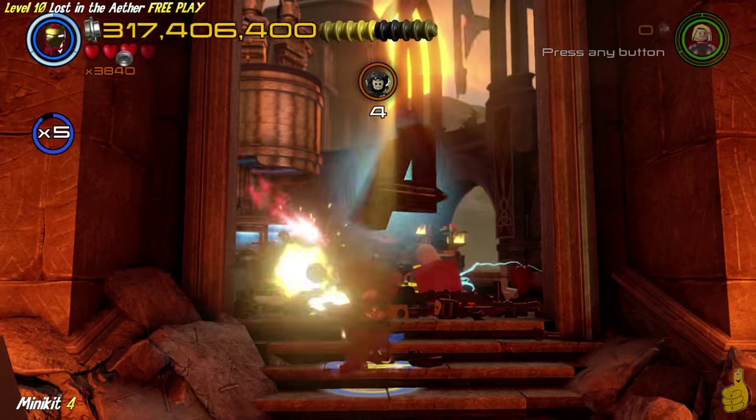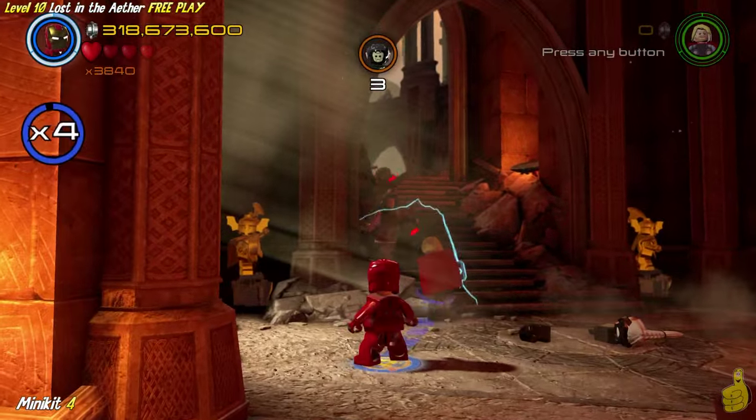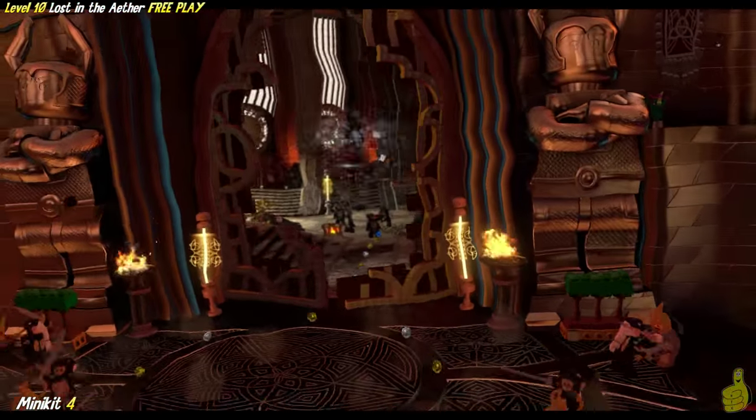I would recommend actually backing up down the stairwell a little bit - see, here we go, finally I get it. Take out the guys down there. You're less likely to get shot by that spy ship. Once you get all those guys from the counter removed, the door blows open and this weird vortex-y thing - I don't know if it's sucking or blowing, but it's pushing stuff around.